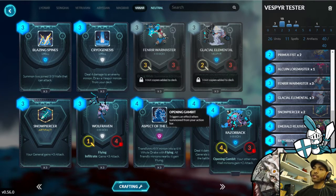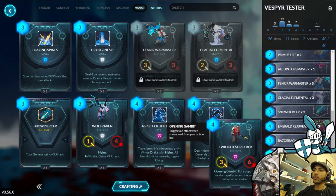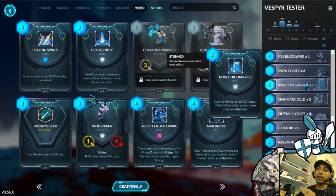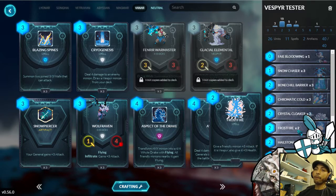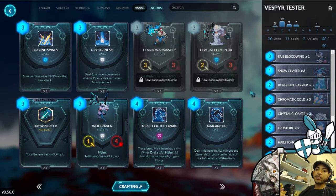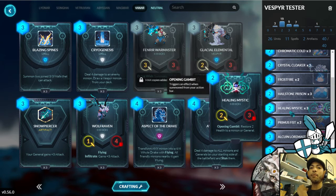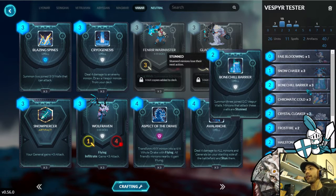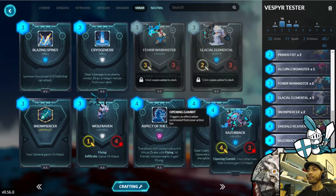One of the keys of the Vesper deck is getting that momentum going and slowly closing in on your opponent. I have two Twilight Sorcerers — a very solid body that allows you to recycle Bone Chill Barriers for your combo board clear, and might even pull you a Chromatic Cold, Hailstone Prison, or Frostfire. With this deck, any of those options will get you out of a bind. Even if you pull a Bone Chill Barrier without the Glacial Elemental to combo with, you can backstep, use it to wall yourself off, and buy a turn or two while you regroup.